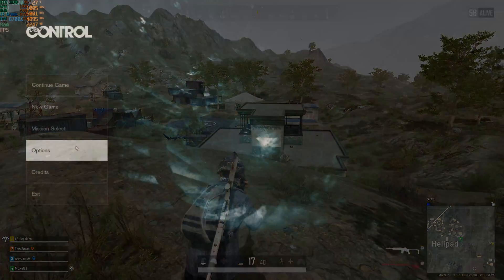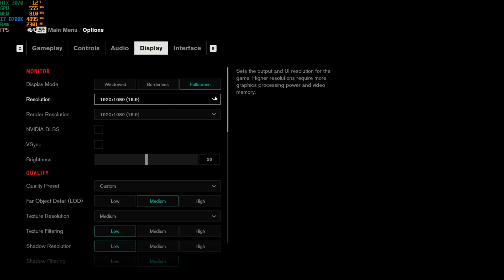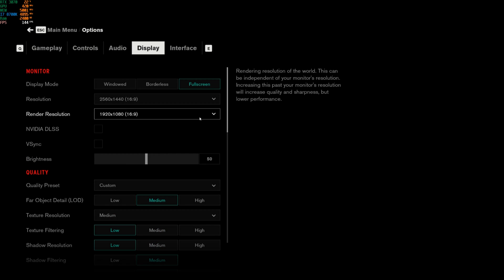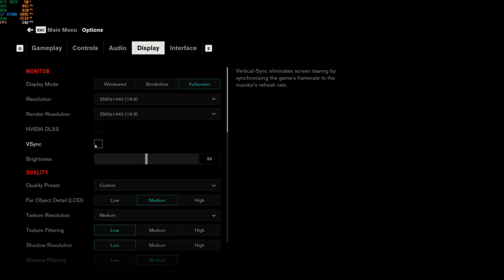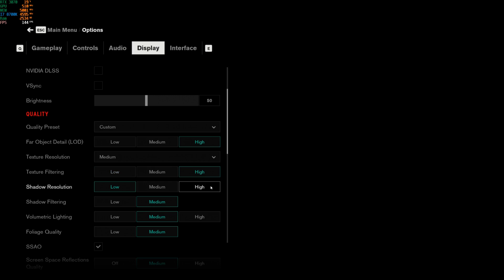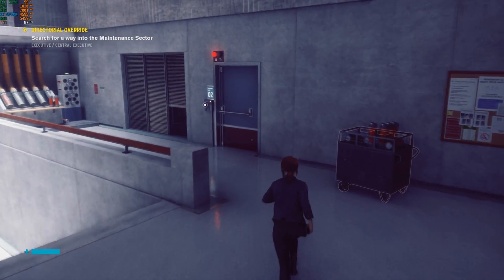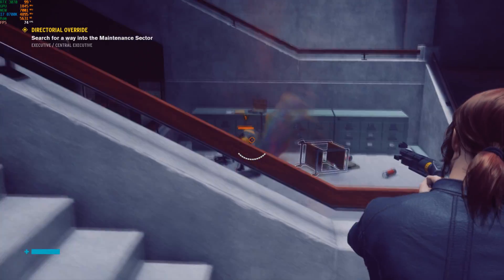The last game I'm testing is Control. First I'll run it without any RTX or DLSS, just regular play with everything on high. You can see we have about 80 to 90 FPS, with dips down to 70 FPS sometimes.